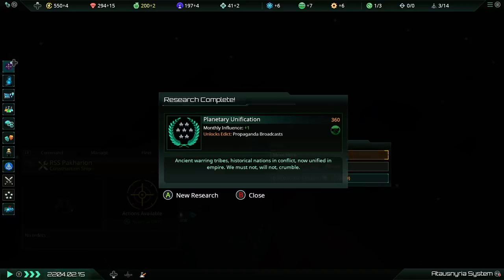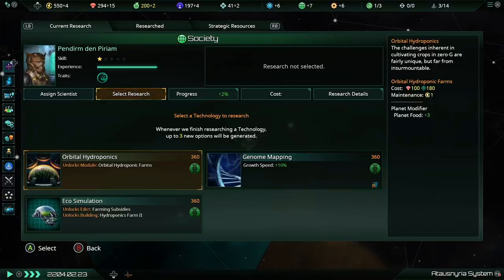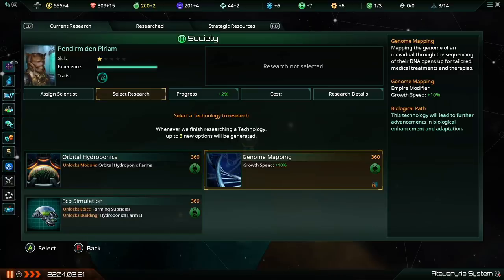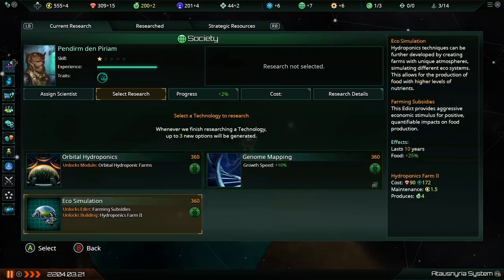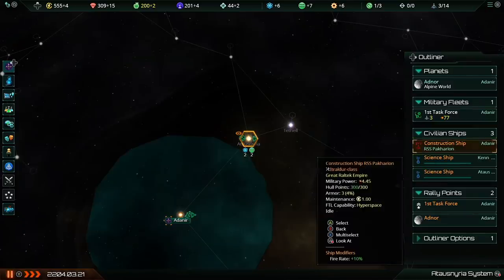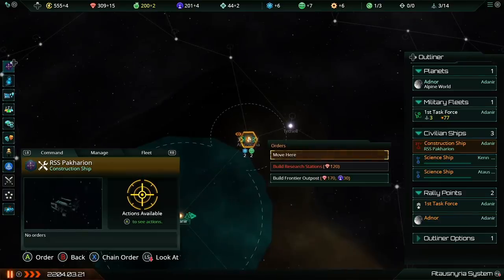We finished researching planetary unification — that's an extra influence point per month. Hopefully you're starting to see that we spend influence on recruiting leaders, building frontier outposts, and colonizing new planets. For society research, I'm going to get genome mapping as early as possible because the faster our population grows, the better. Then I'll move the construction ship to the new system in preparation for our colonization.